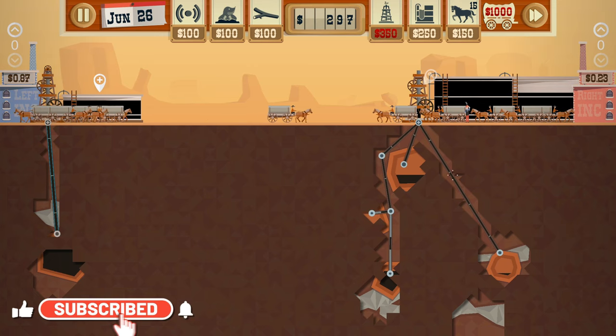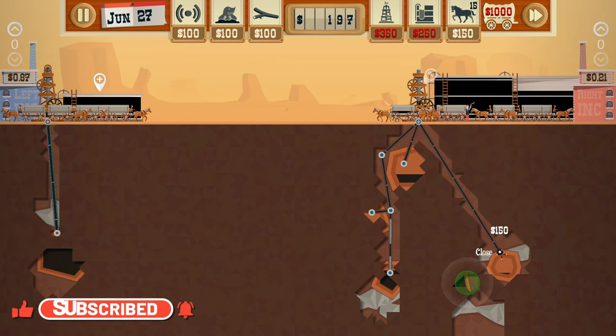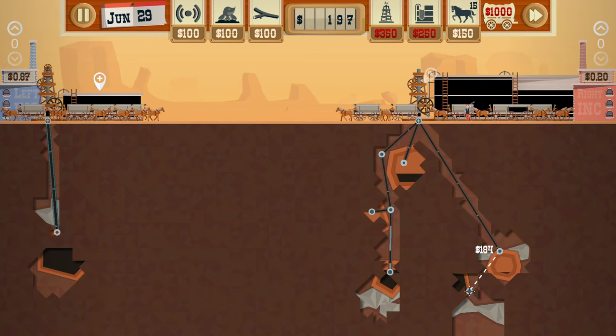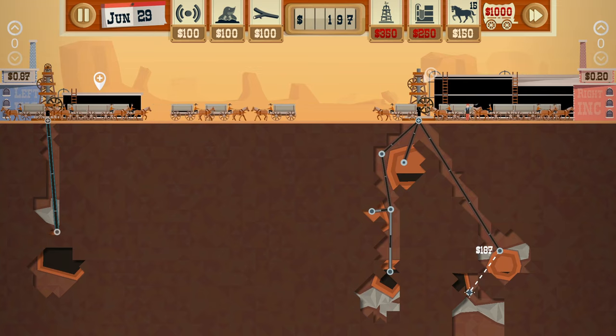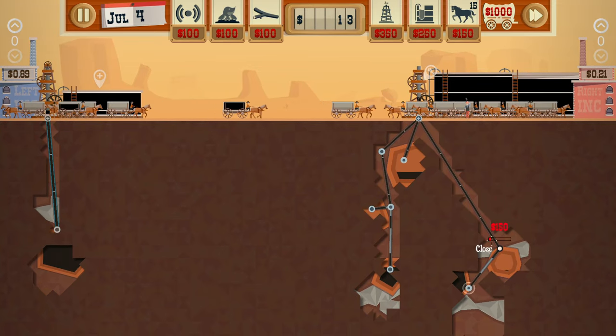I'm now slightly worried that this could be higher — it was higher. Can we get there without going through rock? That might do it. Oh, just — we skirted it. Nice.